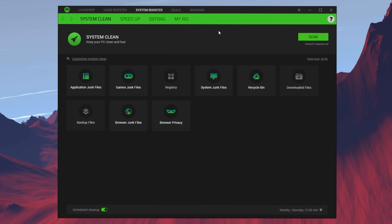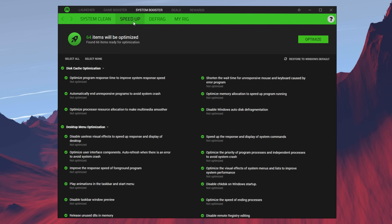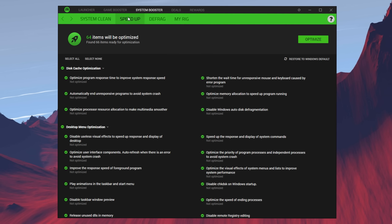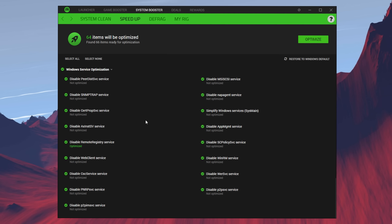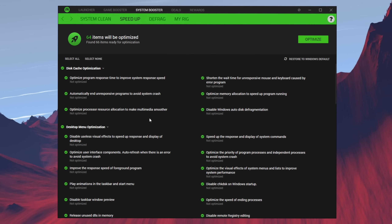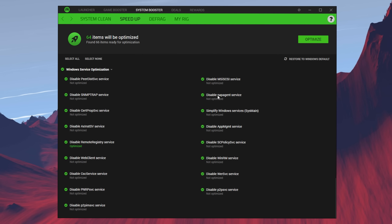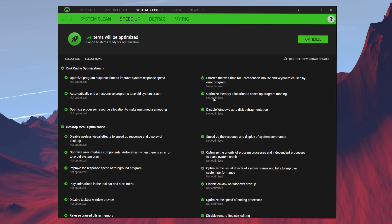Razer Cortex also has a PC cleaner, just like CCleaner — it's a system booster that removes files, temporary junk, and all that stuff. There's system clean, speed up, defrag, and 'My Rig' which shows your PC specs. In Speed Up, there are 64 items to be optimized — these are your PC settings and services — and it also boosts your network settings. You can read all these things if you want to know what it's tweaking, but it's the basic stuff that might run in the background or any unnecessary apps.